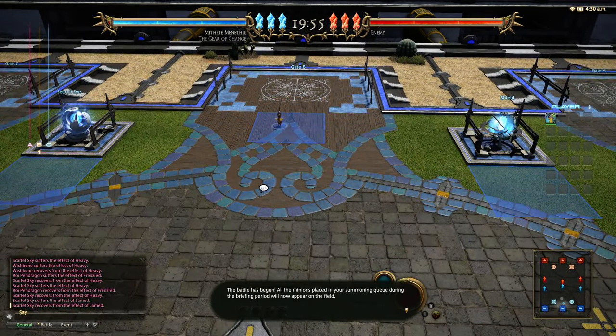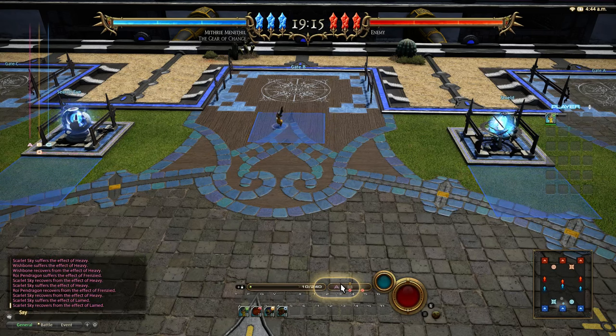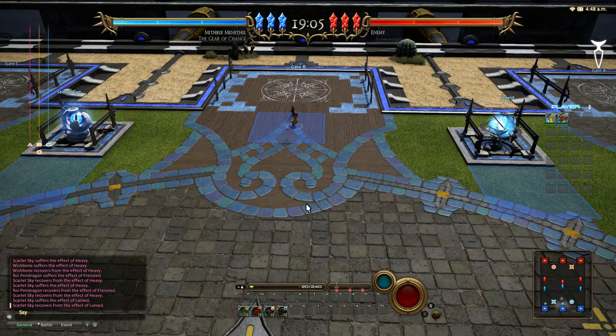The battle has begun. All the minions placed in your summoning queue during the briefing period will now appear on the field. You can now give orders to those summoned minions and commence your assault on the opponent's arcane stones. Your summoning capacity has been expanded to 240 points. Summoned minions will enter the field from your currently selected gate - gate B is selected by default. By summoning units from the gate closest to your intended objective you cut down your minions' travel time.